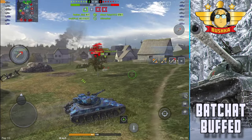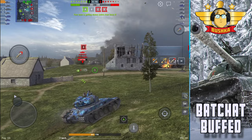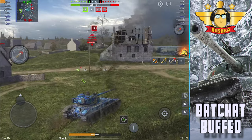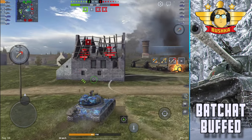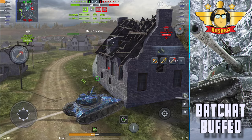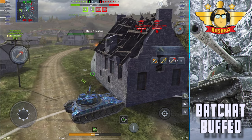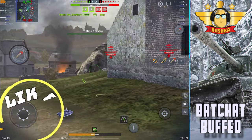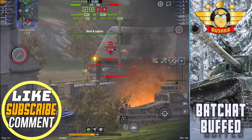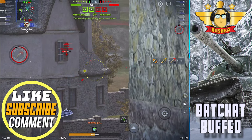The Bat Chat features two guns. You can run the four-shot autoloader, which is the top DPM gun with better penetration — both the penetration and DPM got buffed — but the four shells only do 270 alpha each. Or you can run the gun that I think has changed the way the tank plays.